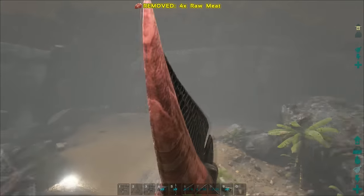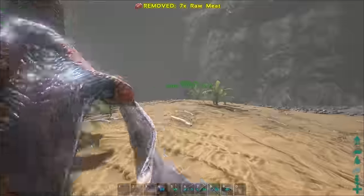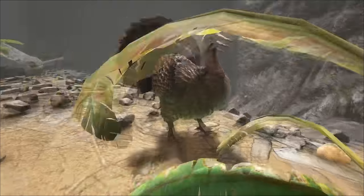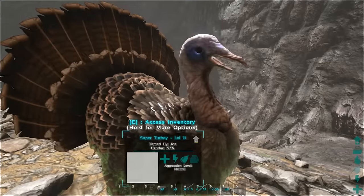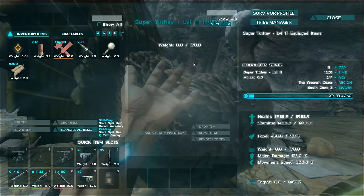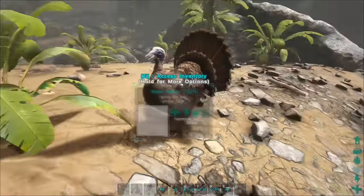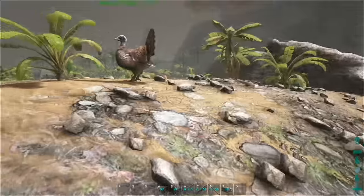Next up is the turkey trial update — not the Dodo Rex. This event is running until the 1st of December; it started on the 25th, and they've added these little turkeys into the game. They're not too cute though, because they do attack you and anything in the area around them gets aggroed — I've been attacked by random turtles when they were right next to these things. This one is level 11, and you can see how much health it has, so these are going to take ages to kill in the wild.